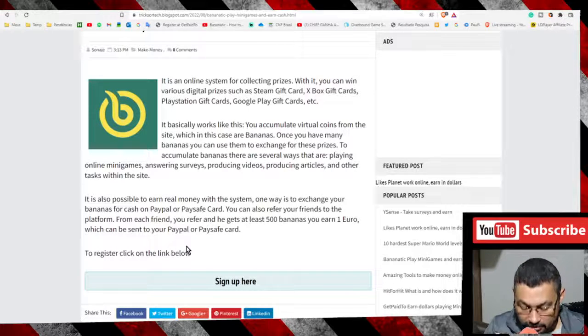Hi buddies, welcome to one more video here in the channel — just a guy learning English. In this video I'm gonna show you a tool that allows you to earn CSGO skins. The name of the tool is Banana Tick. All you have to do is sign up for the tool — the online tool — the link will be in the video description.